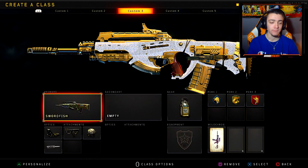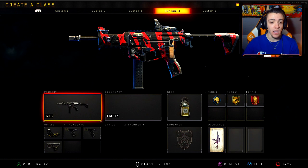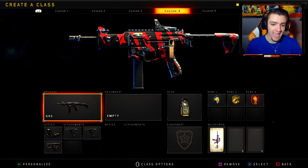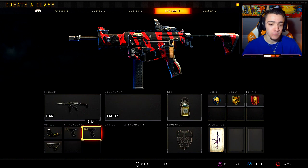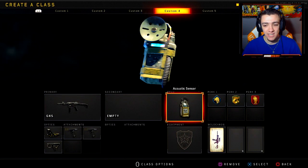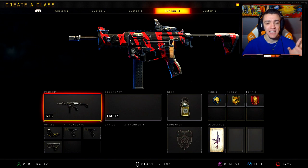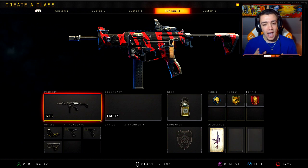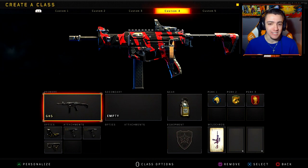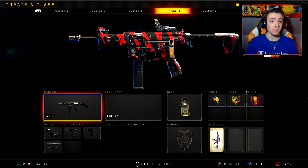Moving on to the next one: we have the GKS. This is the only submachine gun I'm going to be talking about in this video. I really love the GKS — I would say it's like a mini ICR. For the attachments, I have Reflex, Grip, Grip 2, and Quick Draw. For the gear: Acoustic Sensor. Perks: Scavenger, Gung-Ho, and Dead Silence. In Black Ops 4 currently, the most dominant weapons are the assault rifles and the tactical rifles — it's an assault rifle type of game. Not many people use submachine guns because they're just inferior to the rest.